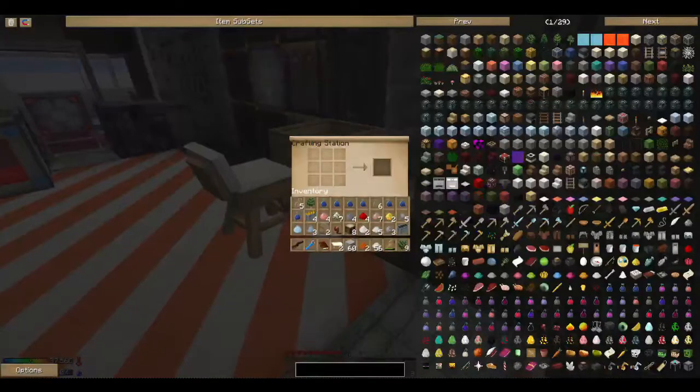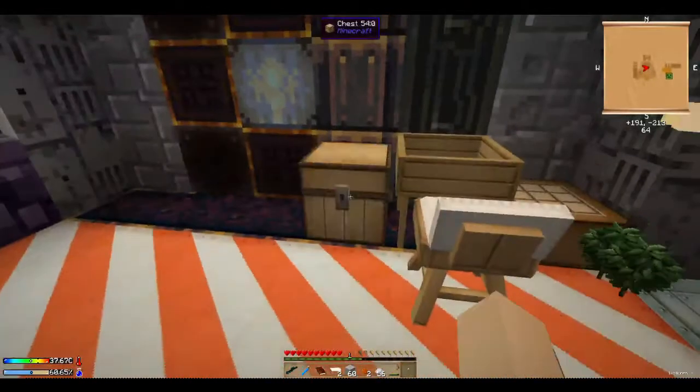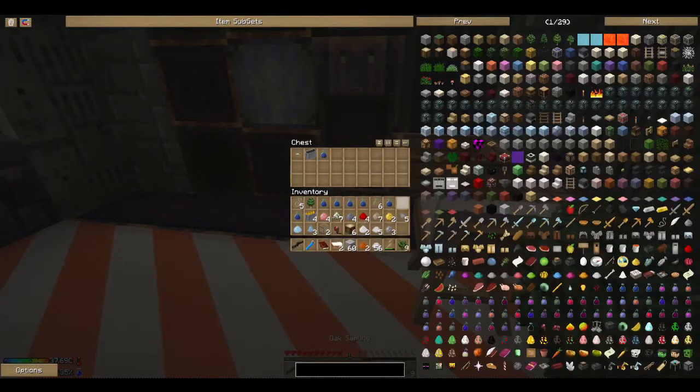Let's go into the crafting table and make a double chest. That's a creeper that just exploded in the background — that can't be good. Let's get this — that's not a double chest, I am very, very stupid. Let's put this chest down and put the stuff I don't need right now in here.